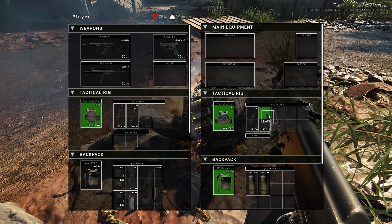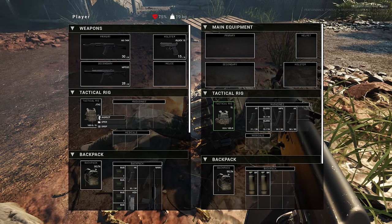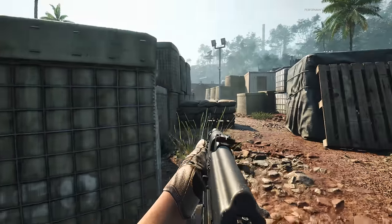That's an SMG — it does have more space for mags. Let's equip that. Oh but we lose a medical slot, though we gain more space for other stuff, which is cool for me. I don't plan on healing anyway.